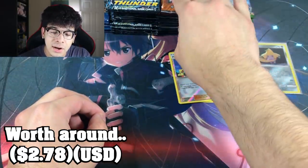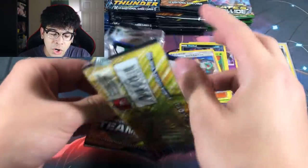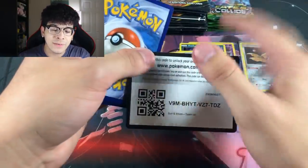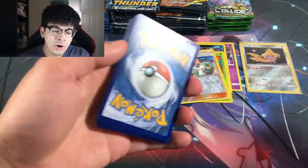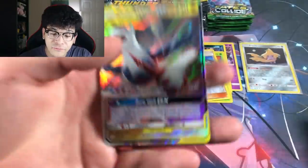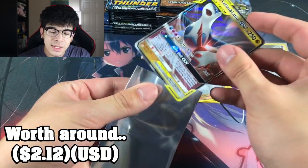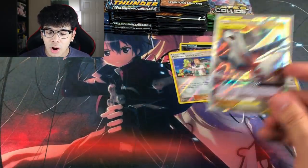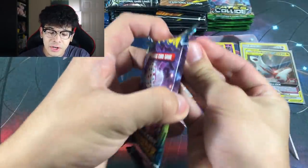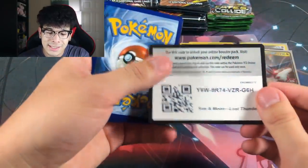We got ourselves a Professor Elm's Lecture. I'm not sure if that's worth much nowadays — when that card first got introduced it was worth a good chunk of money, especially the full art. But we got ourselves our first ultra rare — finally! We got the tag team GX of Latios and Latias. Even though the Jirachi is worth more, I'm going to put it up top because a GX card just looks nicer than a holographic.